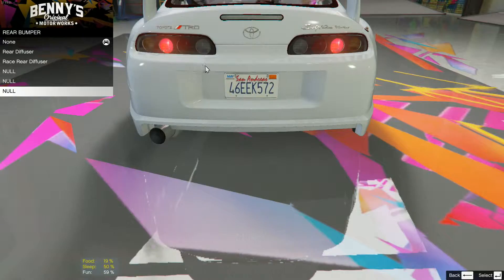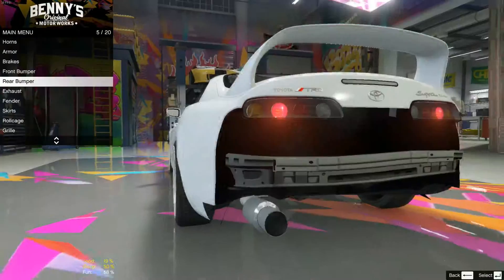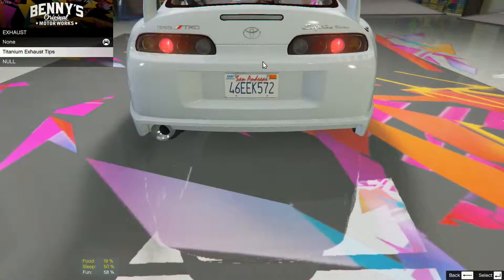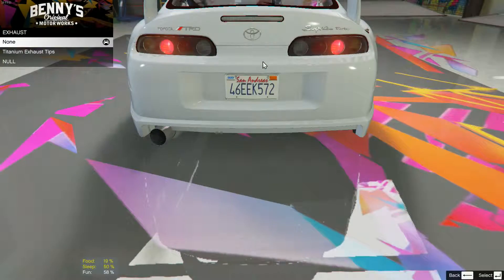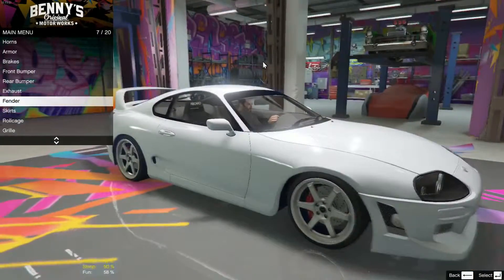For now we'll go for more of a street racing look — I like that one. These are the other options obviously. For exhausts you've got three options: the stock one, that one, that one — and I like the massive one so we're going for the big one.